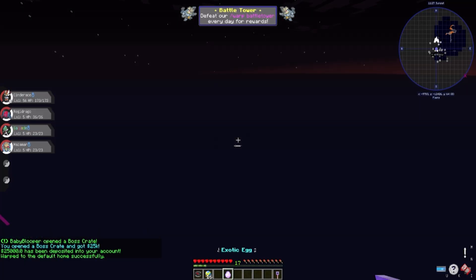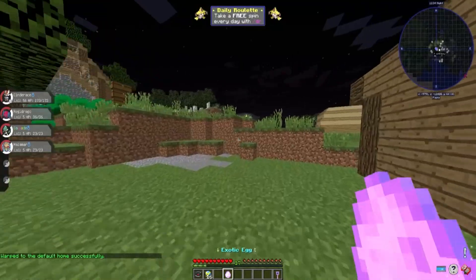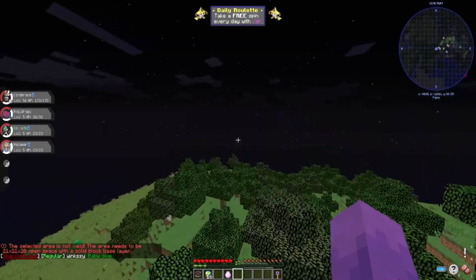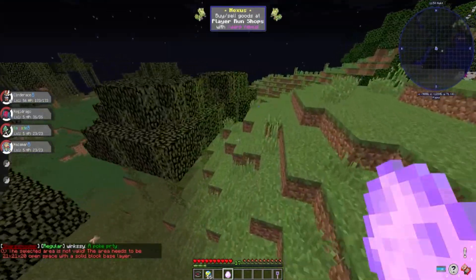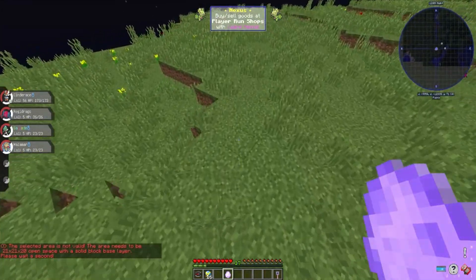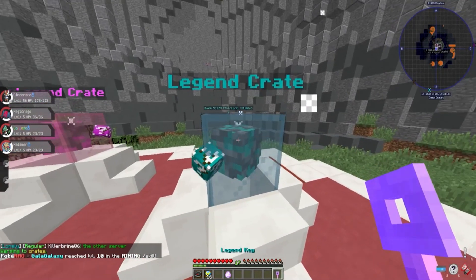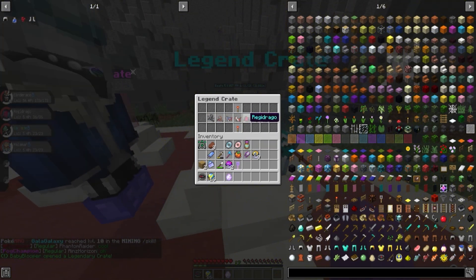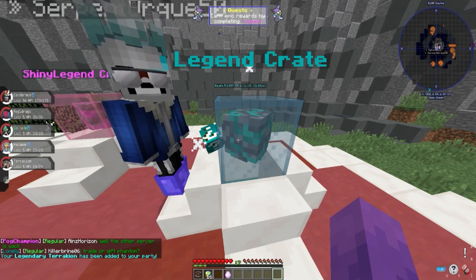Now slash home — I want to see what this exotic egg does. There's somebody outside my house, that's okay. I have no clue what this does. I hope it doesn't break the server. Right here — this should be good. Wait, solid block with the base layer? I'm so confused on what this does, I'm kind of scared. That is solid. Couldn't figure that out, so let's just use this last Legend crate — come on, something great!